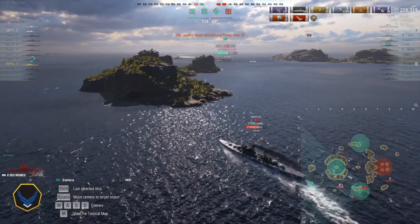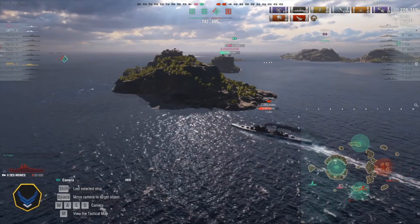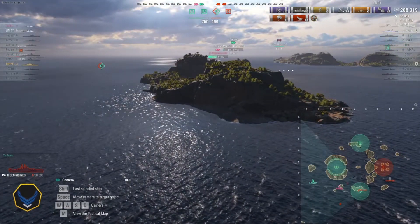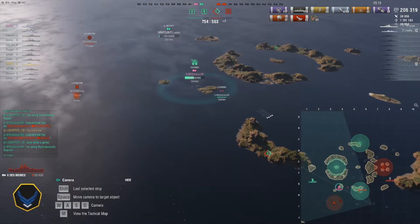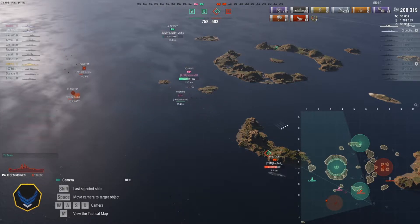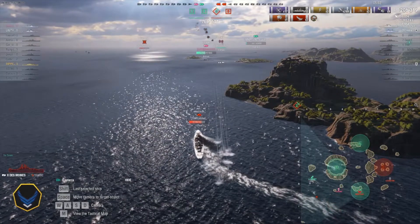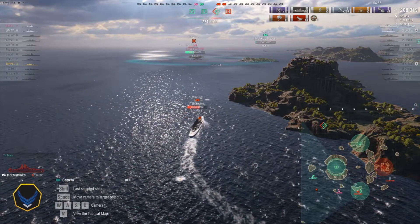The Minotaur is a deadly ship — only AP shells but five turrets firing at a high rate of fire plus torpedoes. It tucks behind an island and goes dark. We don't have a carrier anymore so we have no eyes on it. The Lexington is constantly spotting our Yoshino, but Yoshino pops hydro to detect any incoming torpedoes, and the Minotaur reveals himself by shooting at a scout plane.